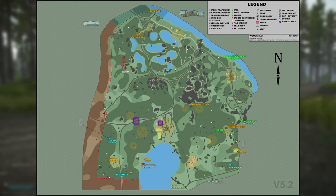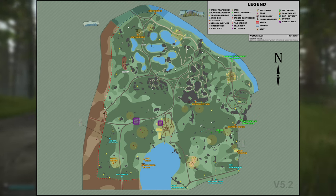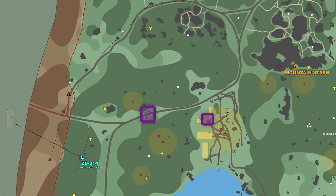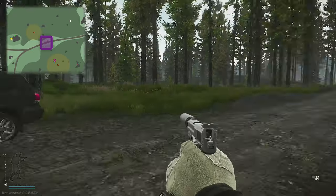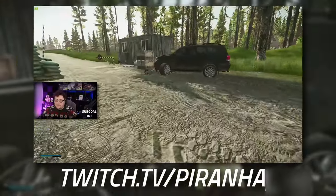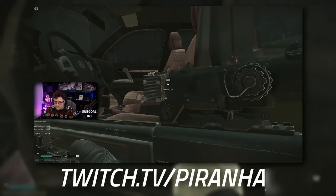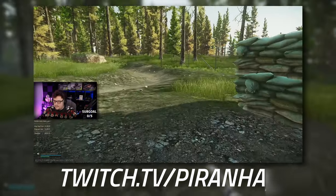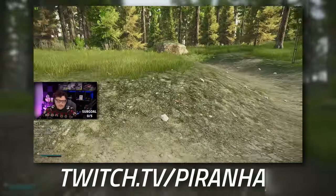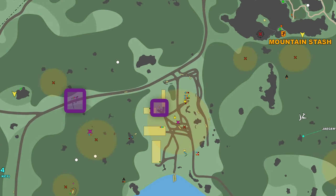We're going to start off in Woods. On the map in front of you are both locations - one is by the lumber mill and one is by the checkpoint. We're hitting up the first motor controller at the checkpoint. You should know this car - it's the one that spawns the violet key card - and the motor controller spawns right here in the middle between the driver's seat and the passenger seat.